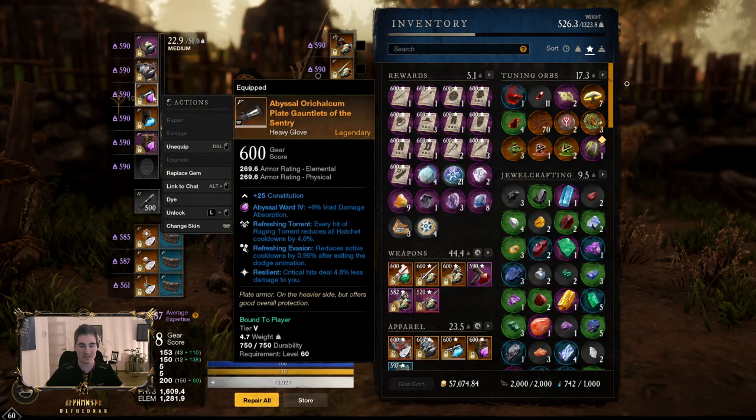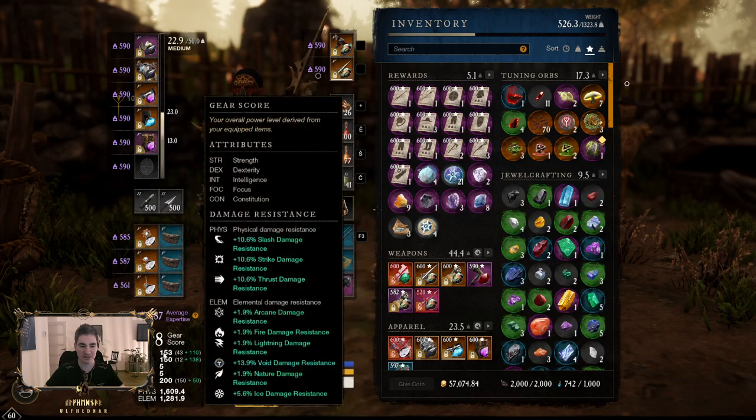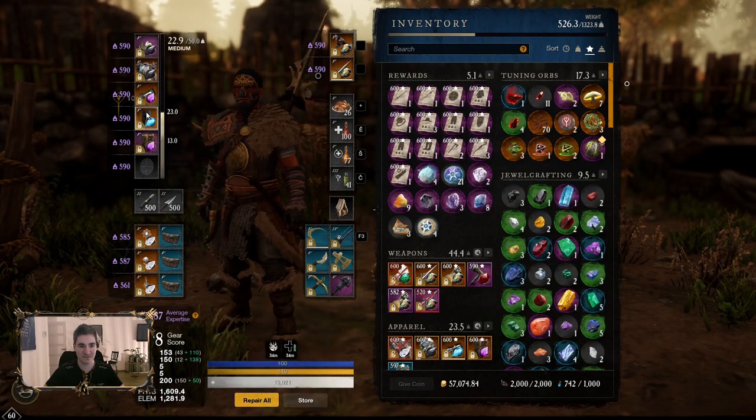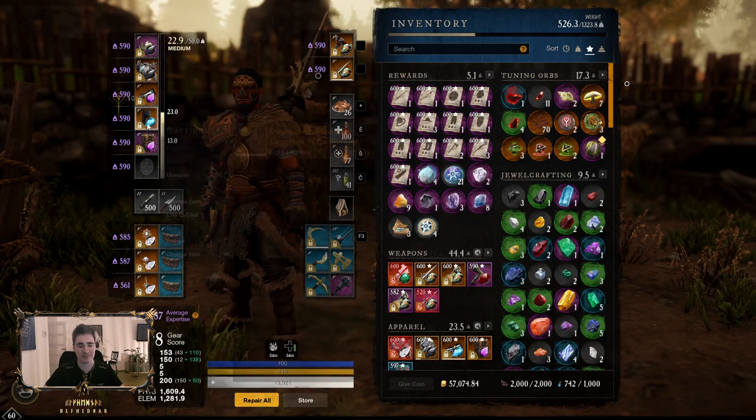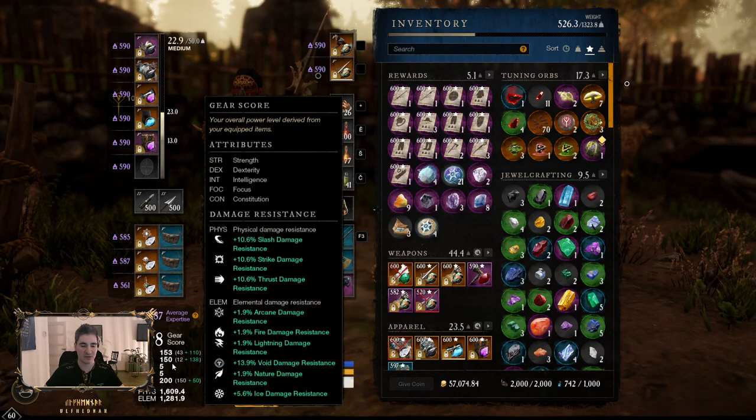About the gemstones — I use Double Void because we have quite a lot of Void Gauntlet users on the server. This random Ice gem is for Ice Gauntlet because of Ice Spike — it does a lot of damage, though I might put a Diamond in there. Double Onyx, Triple Diamond to have at least over 10% absorption against Physical.